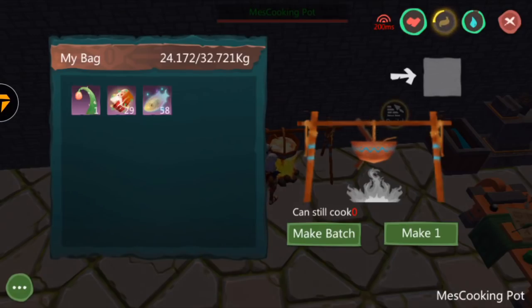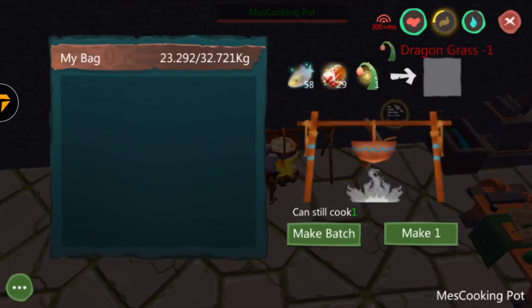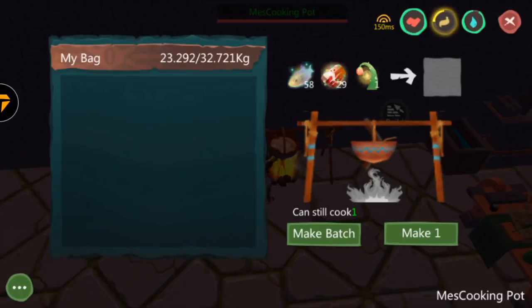Now let's talk about crafting your dragon feed. As of me recording this video, the dragon feed cannot be crafted yet, but I feel like it's going to come soon, so I'm making this video so you guys are able to get your materials together before it comes. As you can see, you'll be needing 85 elf fish, a common meat feed, and 5 dragon grass. Once you have that, you can craft your dragon feed.